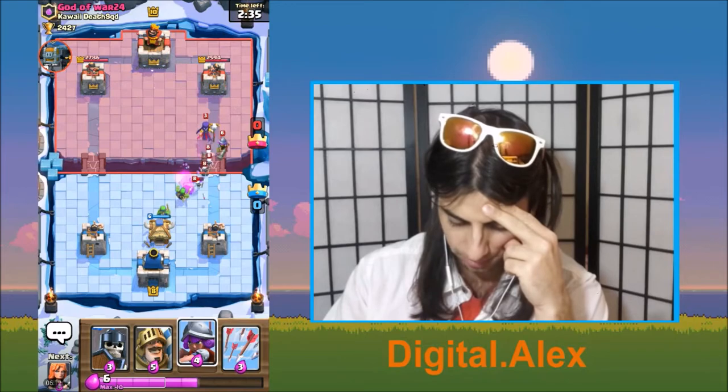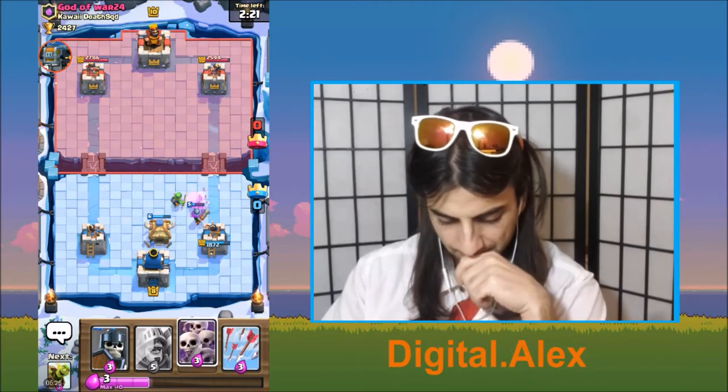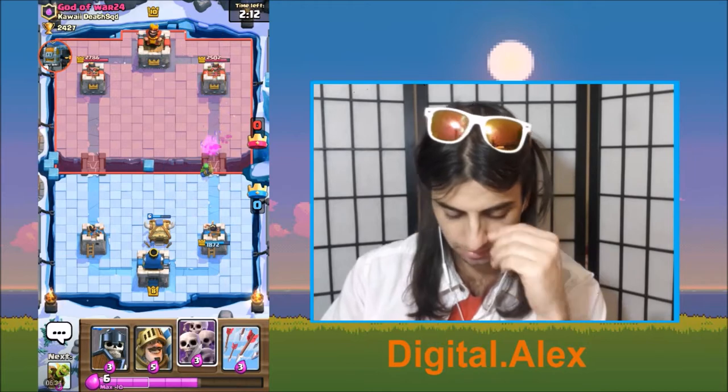This is what we're gonna do — we're gonna put these guys here. He has elite barbs. We need giant skeletons now. I'm not gonna waste any more elixir. Guys, we might have a chance actually — if that musketeer gets it off.